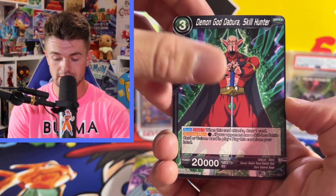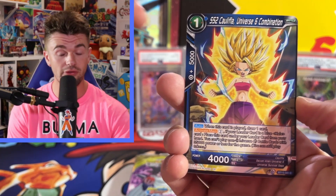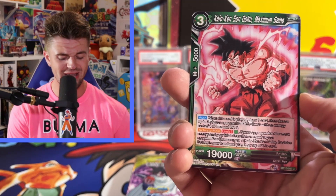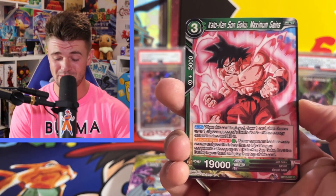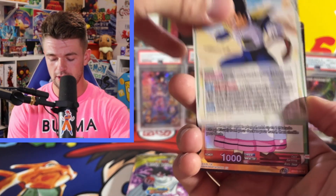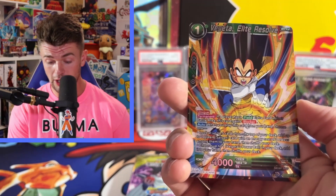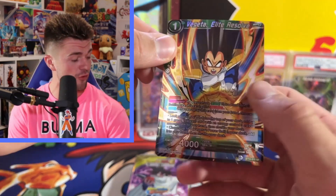Demon God Deborah Aura Skill Hunter. SS2 Khalifa. Purina Monstrous Encounter. Kaioken Sengoku Maximum Gains — just got out the gym, don't want to mess with him. Vegeta's Powerball. Can we get a hit on the first one? Coco Dedicated to the Village. And then Vegeta Elite Resolve SR! Not too bad for the first pack.